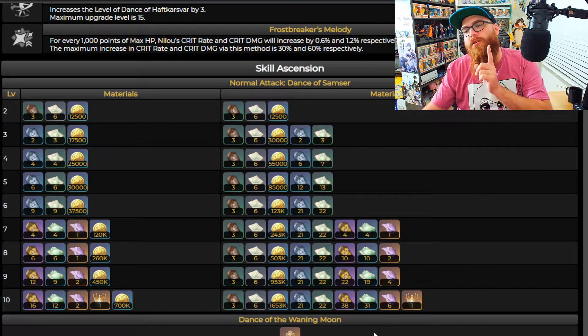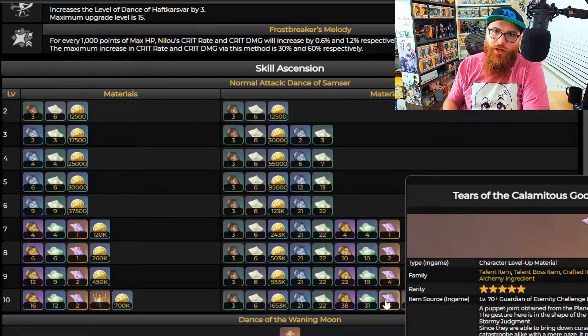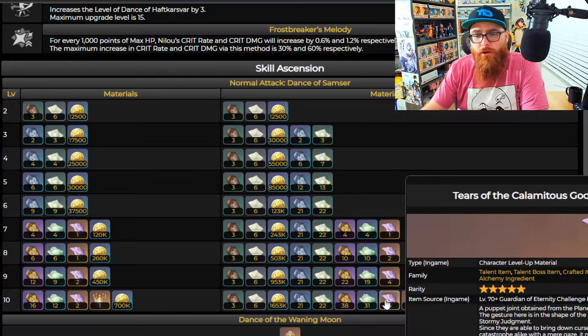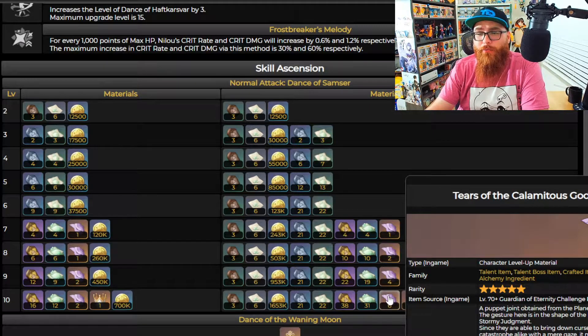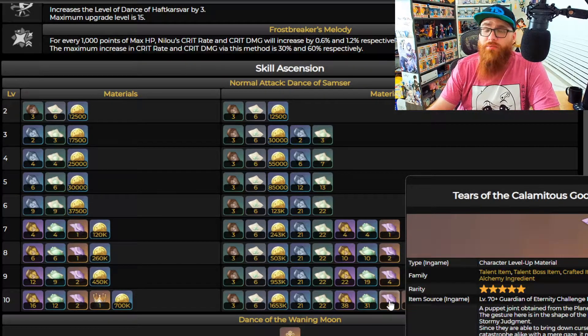You're going to need a total of 18 Tears of the Calamitous God, which come from the Raiden Shogun boss fight in Inazuma. These drop only once a week, so you're going to want a lot of those Azurite Sand items to convert other drops from the Raiden boss into these. Unless you've been hoarding them, you're not going to have enough to cover Nilou right off the gate. If you do plan on triple crowning her, make sure you have 18 of these ready.